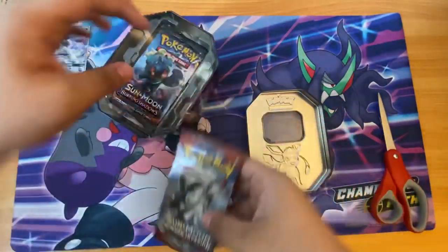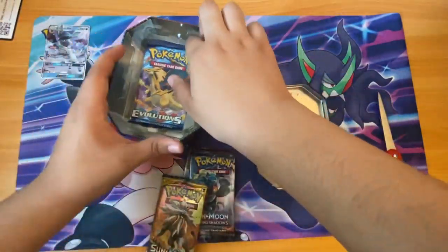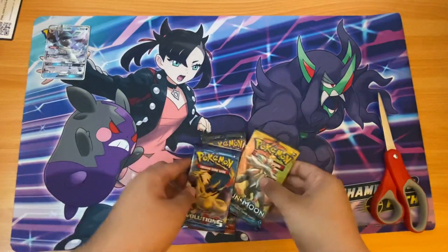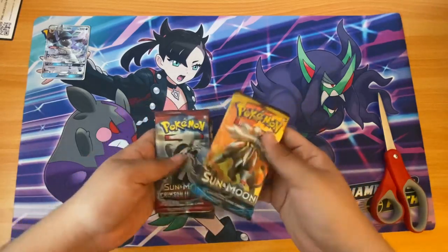We get four packs: Crimson Invasion, Burning Shadows, Sun and Moon base, and Evolutions. I know it's our last one — they do Crimson Invasion first, but we're gonna do Sun and Moon.